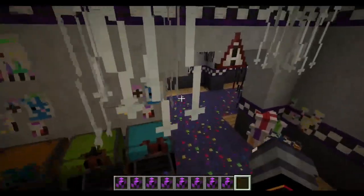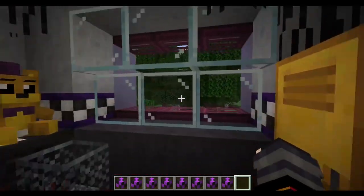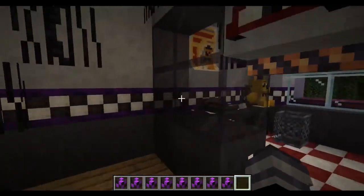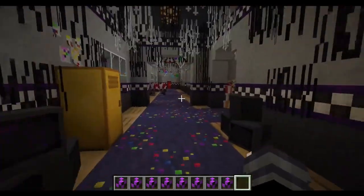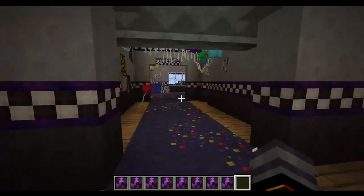There we go. As you can see, there's like a security office back here. He's here, he's there, he's everywhere. Who you gonna call? Second friend, Fredbear. God, that's still such a nice song.